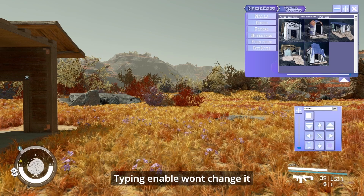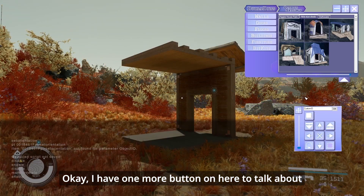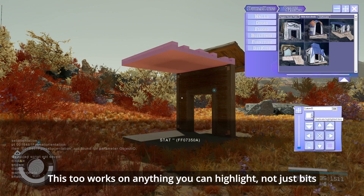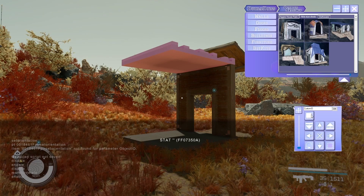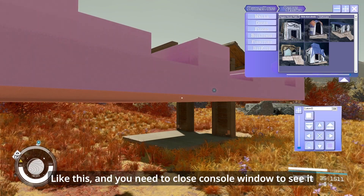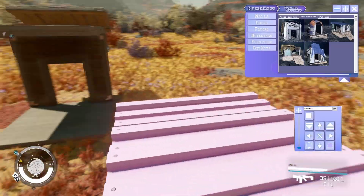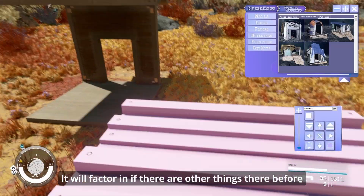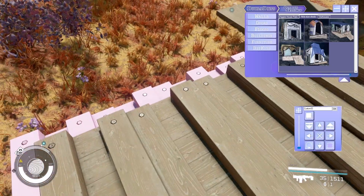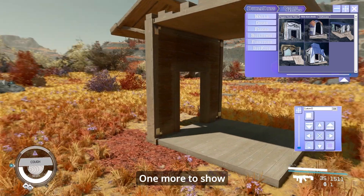Typing enable won't change it. I have one more button here to talk about: Duplicate — spawning a copy of something. This works on anything you can highlight, not just bits. But it will spawn the copy where you are standing. You need to close the console window to see it. It will factor in if there are other things there before, but tries to spawn as close to you as possible. One more to show.